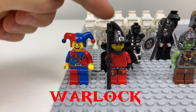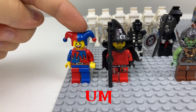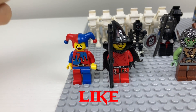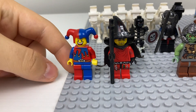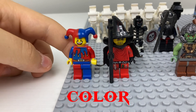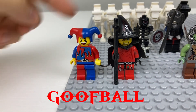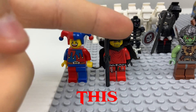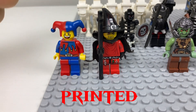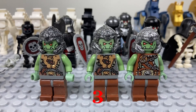The next two minifigures are some kind of warlock or evil wizard, and then we got a joker or jester. Those two are super cool. I especially love the jester — the different colored pants and different colored hat just make him look like a goofball and it's amazing. The wizard has great detailing and an actual cape, not printed on. Really cool.